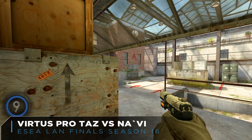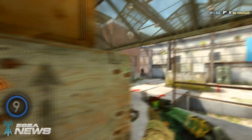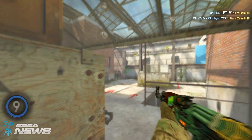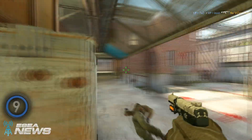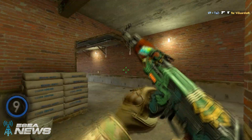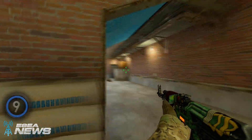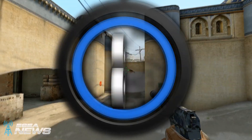At number nine we have Taz of Virtus Pro, this time up against Navi on DE Season. He hides behind the cat box with the 5-7 to get the eco frag, then collects an AK, grabs a quick second frag onto Zeus, and after some maneuvering finds a third frag onto Guardian before making his way into bucket for the reload, and then the 4K with a nice box spam onto Cinia, as they take that map 16 to 10.